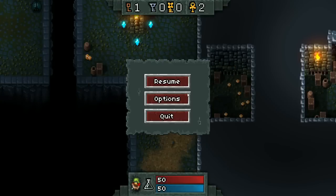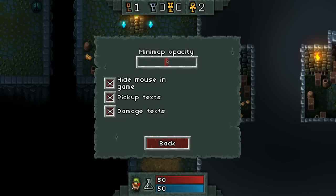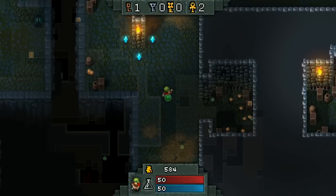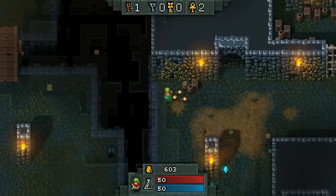So if you want to have it open all the time, you can go to Options, then Game, then Mini Map opacity. And there you go — you can have it open all the time, like in Diablo 2, just so you know where you're going, where you've been, and you don't backtrack too much.